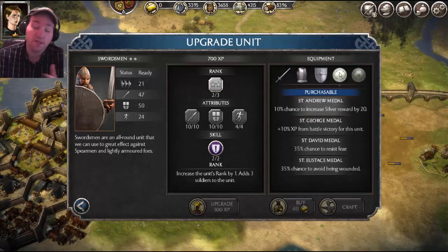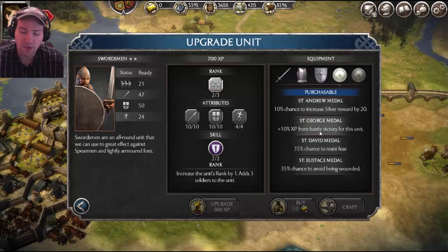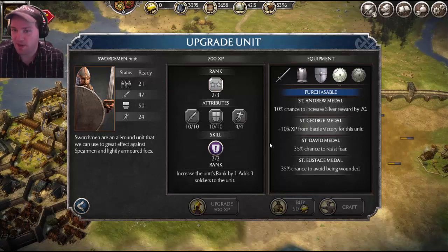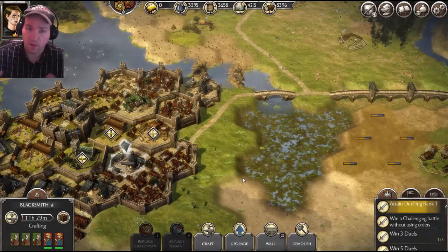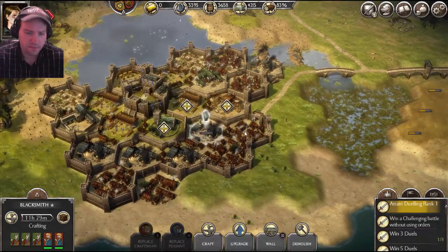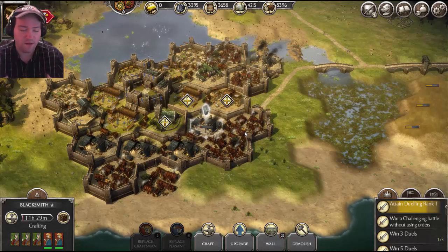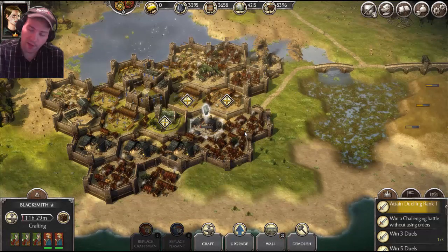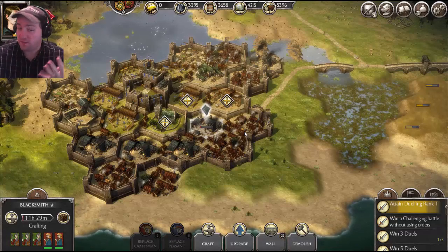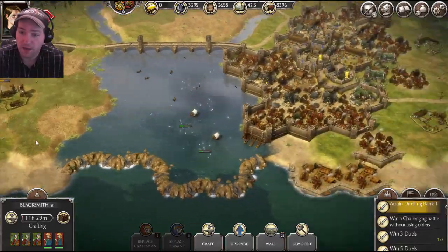Metals are actually one of the most important things to craft early on. You want to craft the St. George metal, which gives all your troops ten percent more extra experience. Make sure you craft those early in the game — they're really cheap to craft, and you don't craft a quality of metals, you actually craft multiples of them. So if you have a really good crafting session, you can get two, four, or six St. George metals — a whole bunch of them out of one successful craft.